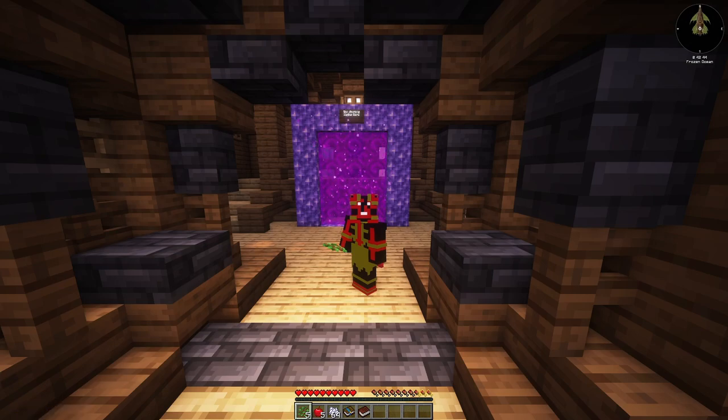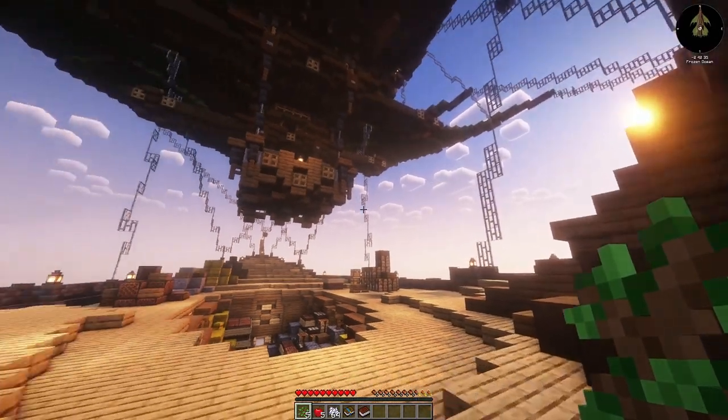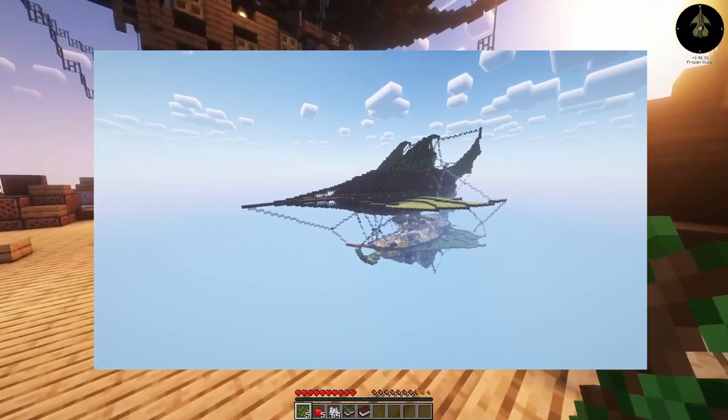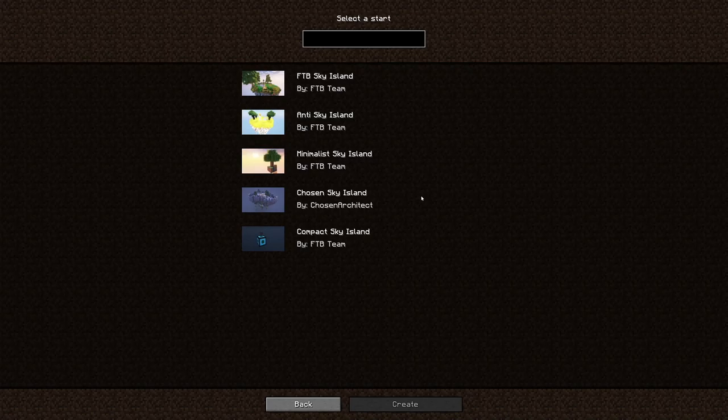I just created a fresh world and this is the starting area, which is a giant ship. I'll give you guys a better look at it from a creative world. I'll go ahead and jump to the portal and select which map I want to start out with. I like the minimal sky island just because you're not really given any extra stuff — except for maybe compact sky, you just start out with a compact block. I like being outside a little more, so let's start out with the minimalist.